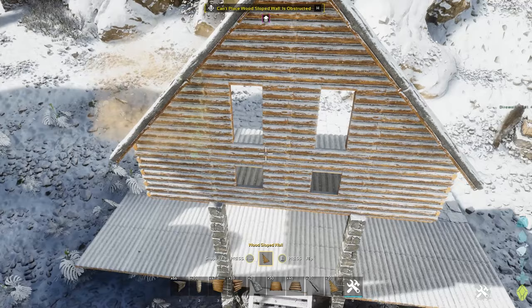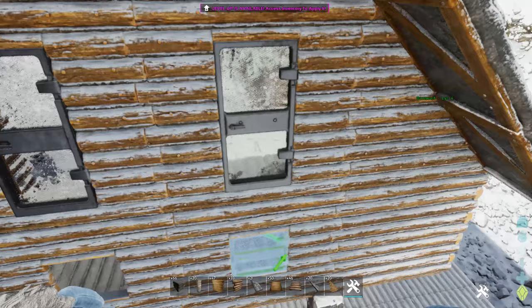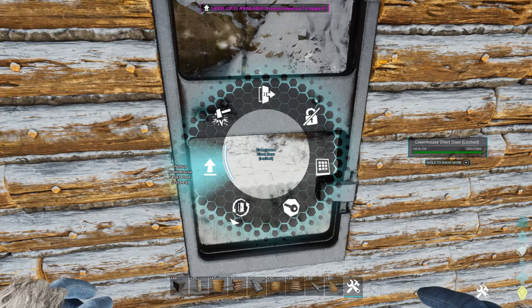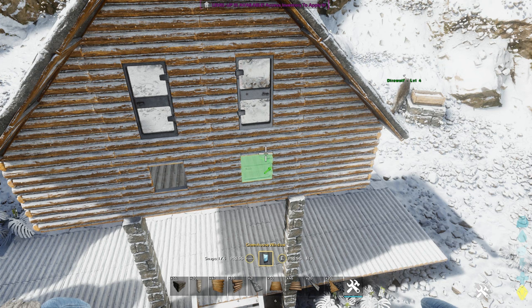Now we have an overhang. Let's grab our sloped walls and make sure they fit back in these holes. There is a setting you can do to turn some of this stuff off, and it seems a lot of tutorial builders now build primarily in that disable collision mode. But I want to give you guys builds that work in any scenario. We're going to go ahead and add some greenhouse glass doors and windows.